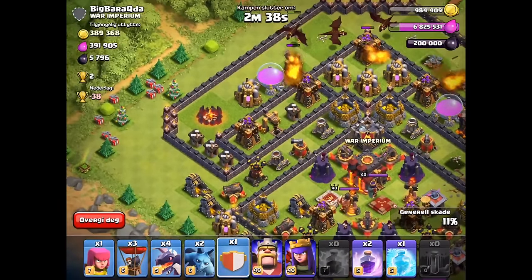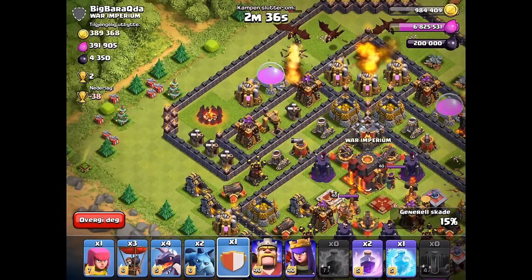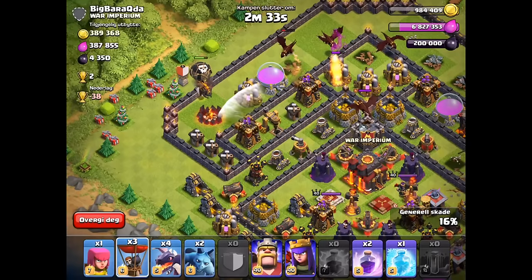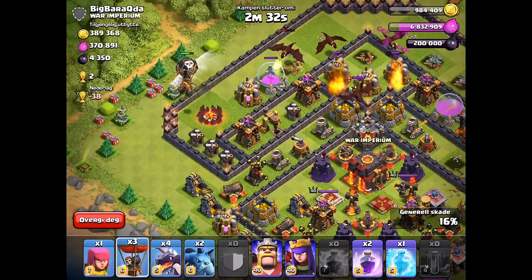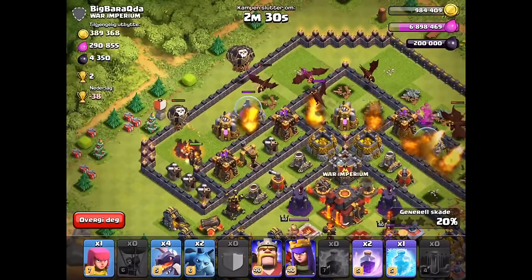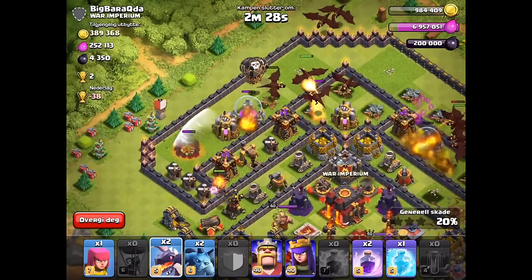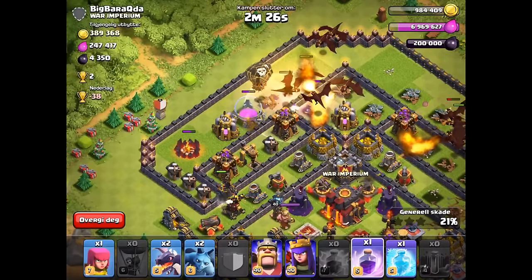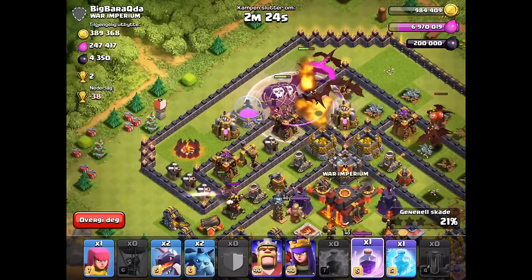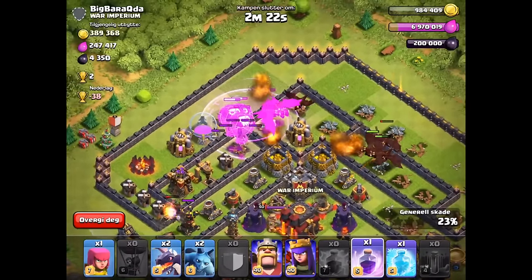I look and decide to use my Lava Loonion to be safe. Unfortunately there's an air sweeper there, but I use my Lava Loonion to take out the Archer Tower rather than the air defense — because that one air defense I already destroyed on the right-hand side was enough for me to take out half the base and get the one star. I rage the center dragons up and the balloons are doing some work.